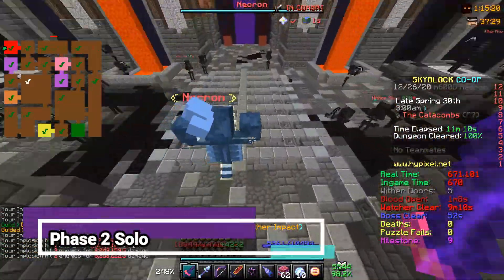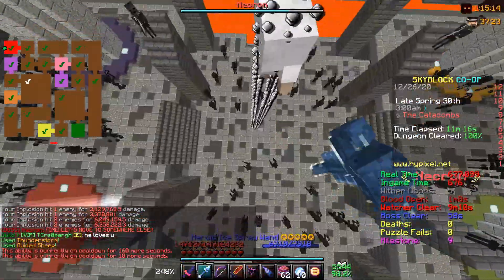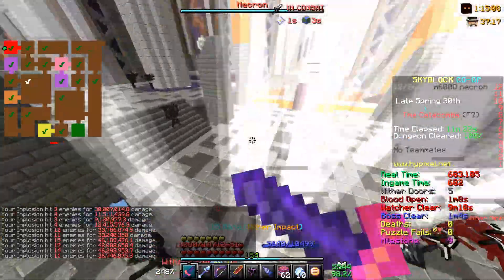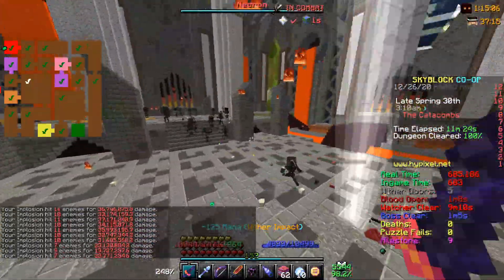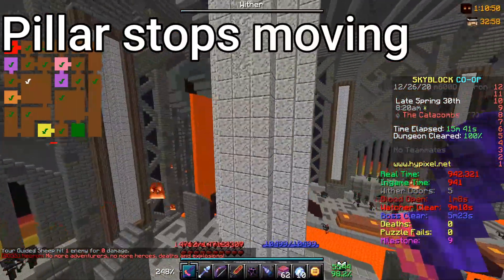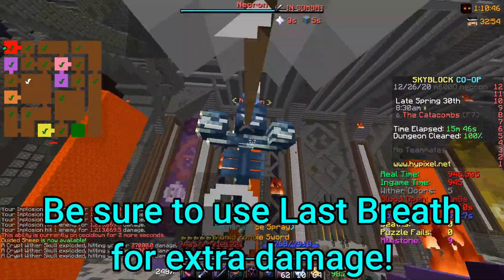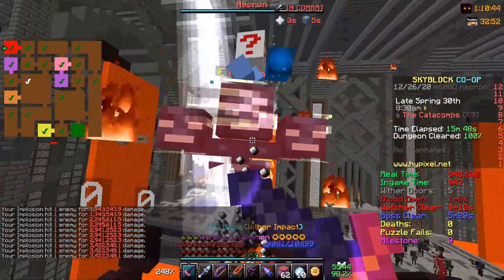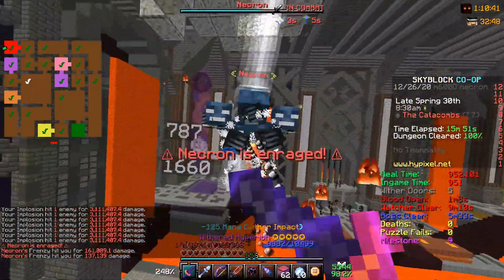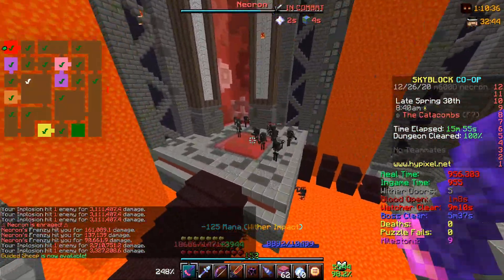Phase 2 is by far the hardest for solo players on floor 7, because it requires luck and practice. You will have to continue clearing the pads at the side all by yourself and stand on them to lift the pillars up. When the pillars move, there is a frame of time where if Necron walks into the pillars it will count as a crush — you can still crush Necron even though the pillar has stopped moving. This is a tip that even 5-man dungeon teams use. It is also useful to use rogue sword spam, as the faster speed will make it a bit easier for Necron to walk into the pillars and crush him more consistently.